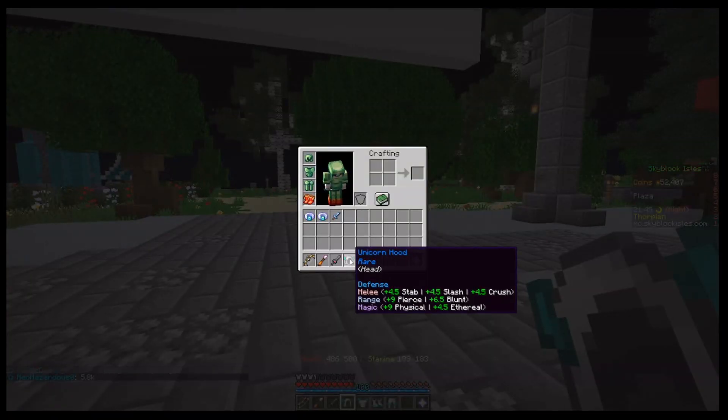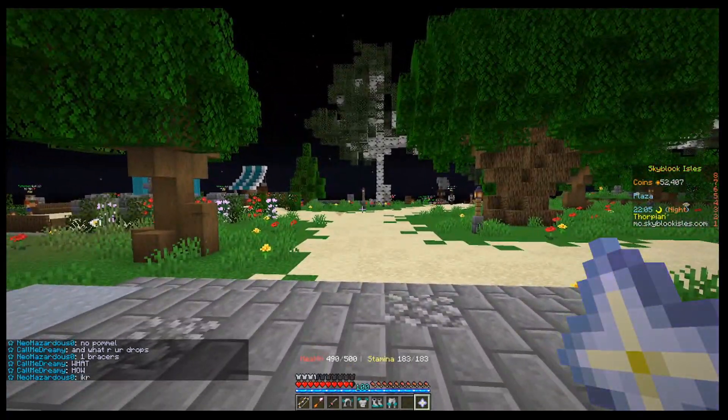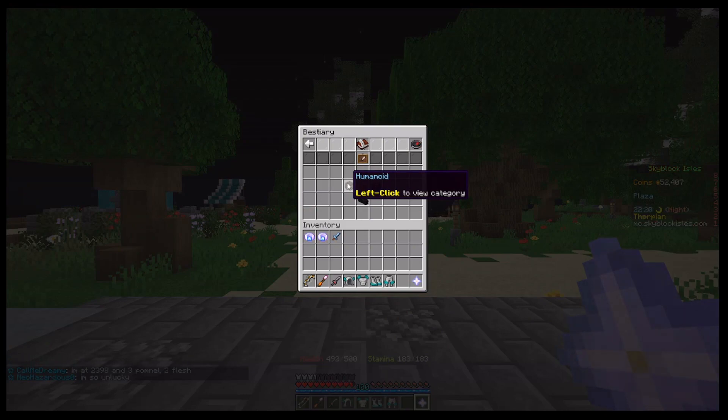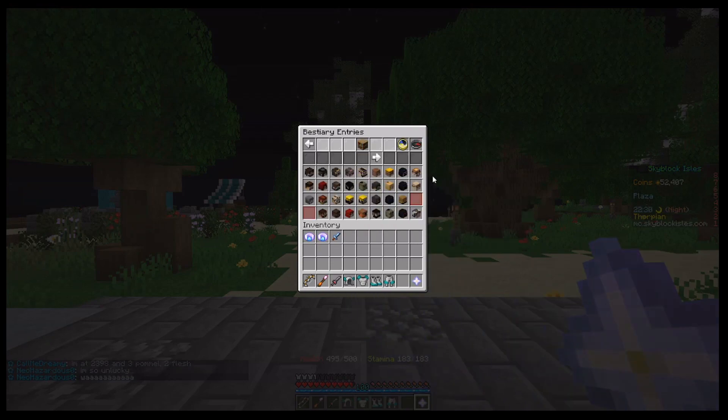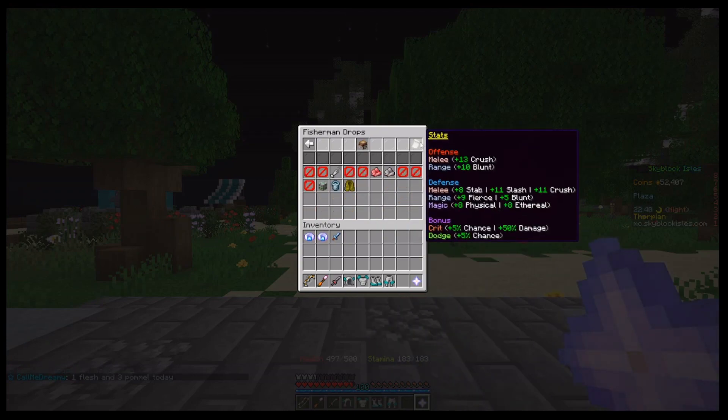Next, let's talk about the numbers — this is honestly the biggest part of the update. What on earth does all of this stuff mean? It's actually not confusing — it's very simple. The first thing we're going to look at is the bestiary. Every single mob in the game, they went through and added these new stats to them, and they also added them to every single gear item in the game. If you go to the bestiary and look at, say, a fisherman, in the top right corner you'll have all of these stats. A lot of these things are still a little in flux — they're doing some tweaking to make sure nothing is too misbalanced.